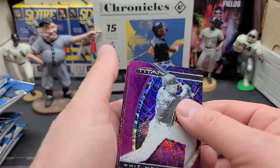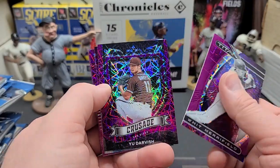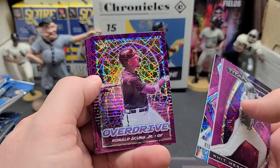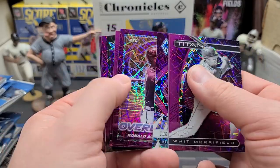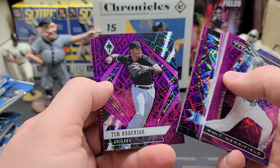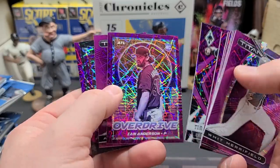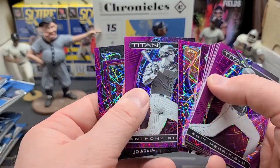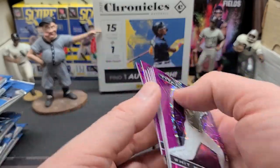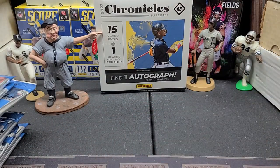All right, one more pack — let's hopefully get a Trout in here. Bryce Witt, Yu Darvish, Nick Neider, Acuna — that's very cool. Tanner Houck, Kyle Isbell, Tim Anderson — I believe he got released. Ian Anderson, who's from where I grew up. Anthony Rizzo, and Joe Adell is the one we end with. All right, you guys have a good rest of the day — hopefully you like and subscribe and we will see you in the next one. Later!